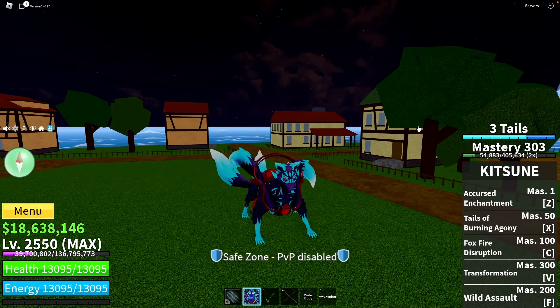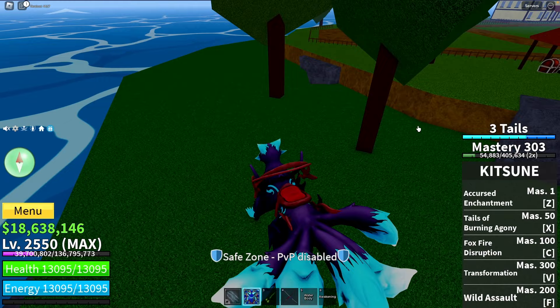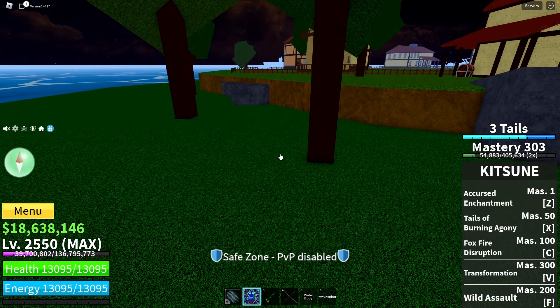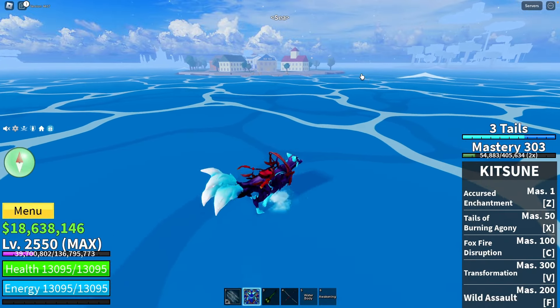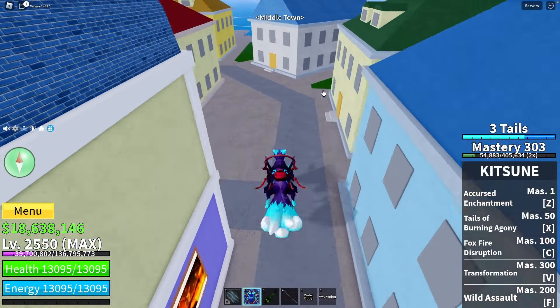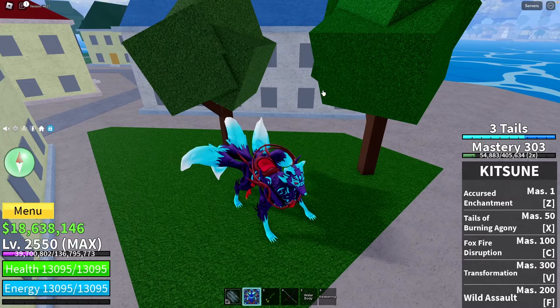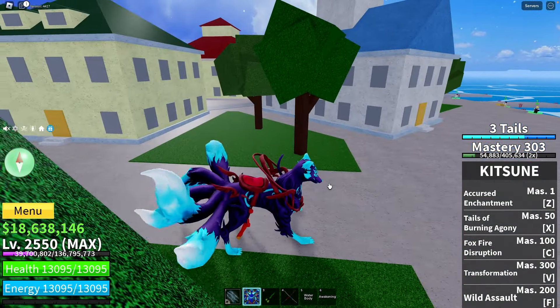The first location is at the pirate starter location. Go straight to that place and under the tree will be a fruit spawn. The second place where you can find a fruit is middle town — go to the right side of this island and under the tree will be another fruit spawn location.